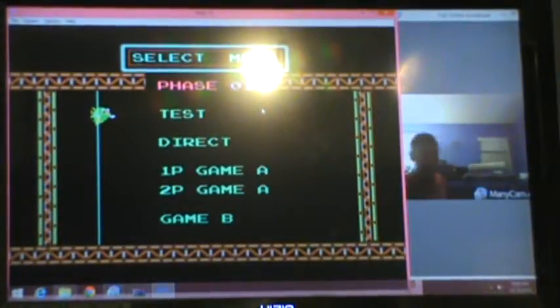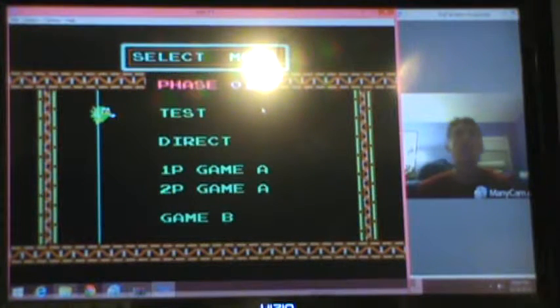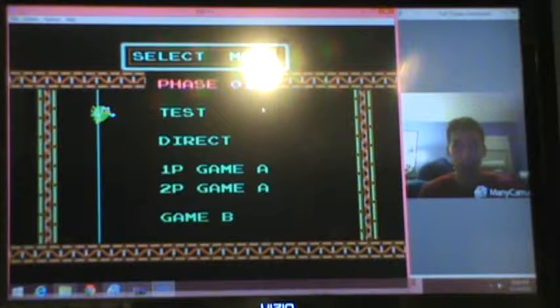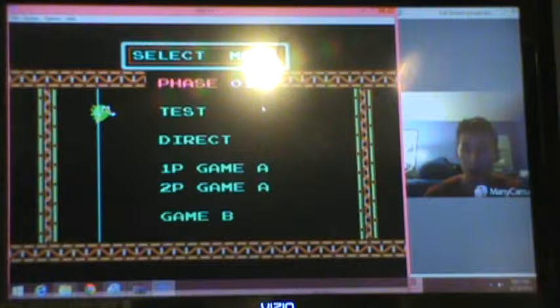All right guys, we're back. Let's play the second game — it's called Shadow Might, which was actually a launch game for the NES. You guys remember R.O.B. the robot? You now see him in Super Smash Brothers, but he was an actual device you could buy with the NES to play a total of two games. This game and another called Stack Up. R.O.B. was one of the very first accessories for a game console in its day. We're gonna play one of the games — it's basically a puzzle game of sorts.